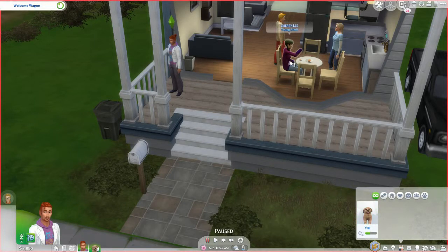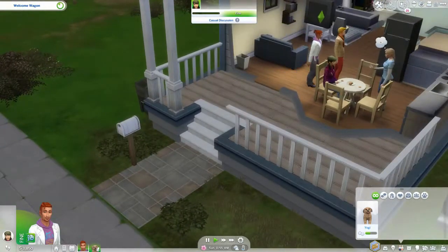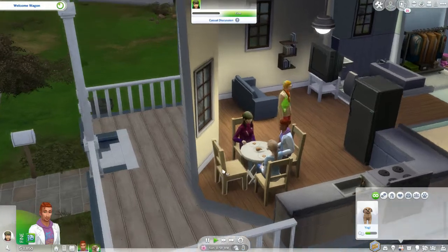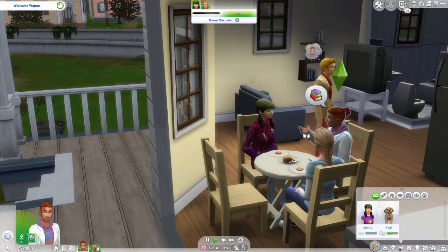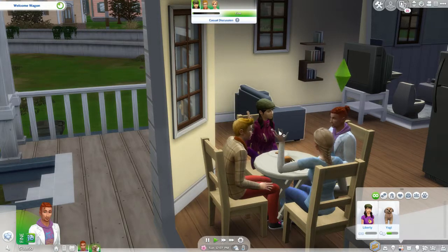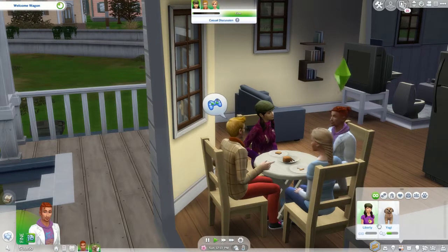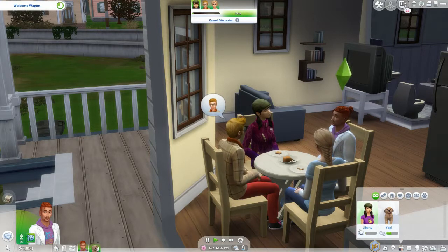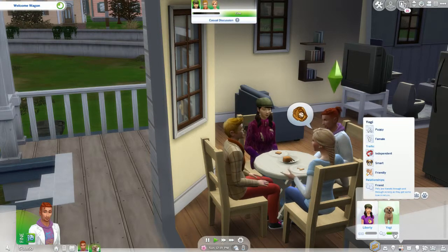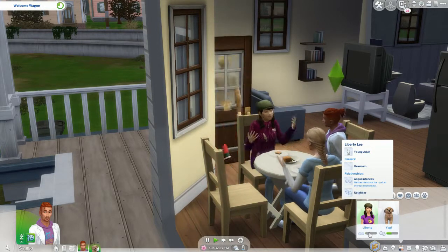If we click on one of these people and choose a friendly introduction — because he doesn't know them yet, he just invited them in — you'll get to know them and their relationship will show up in the panel. So everyone: when the Welcome Wagon comes, they all bring fruitcake. Now he's talked to Liberty and introduced himself, and she's popped up in his relationship panel.